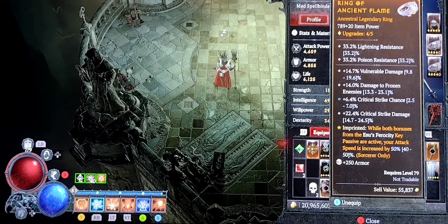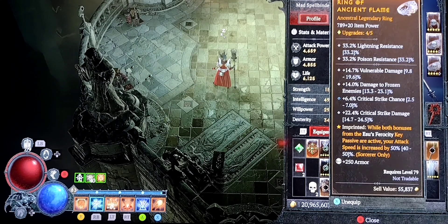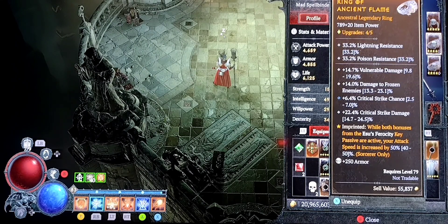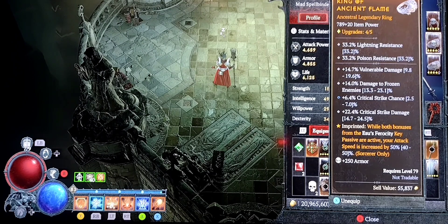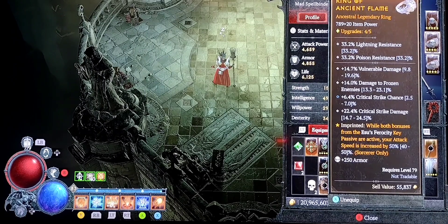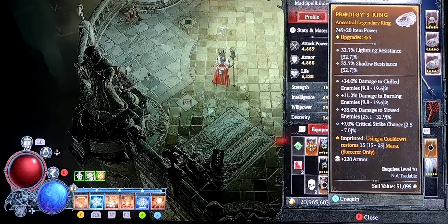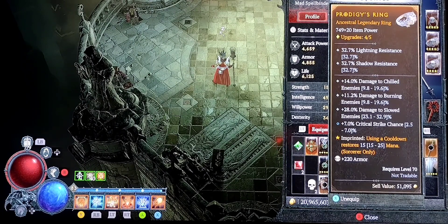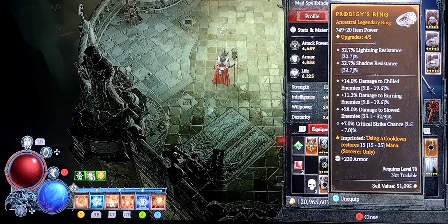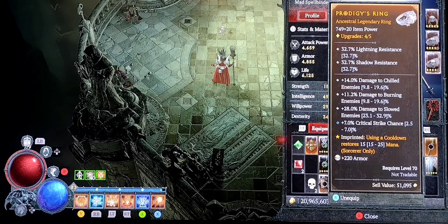I have an interesting imprint on this ring here — while both bonuses from the Isu's Ferocity key passive are active, your attack speed is increased by 50%. So my attack speed gets increased by 50% whenever my passive is proccing, and that is pretty fun to watch. Also a must-have for any fireball build — or any build that uses a lot of mana — is the imprint for using a cooldown restores 15 mana. Every time I use a cooldown I restore 15 mana, and I'm using a lot of cooldowns, so I'm getting a lot of mana back.